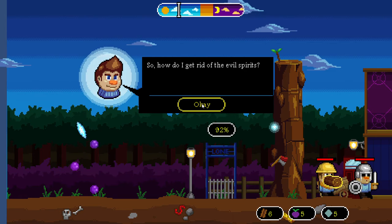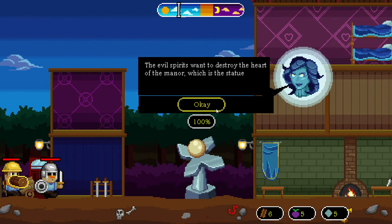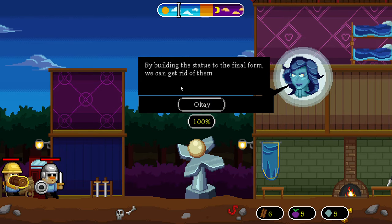That's super cool, spirit. So how do I get rid of the evil spirits? You need to restore the manor to its full stage. The evil spirits want to destroy the heart of the manor, which is the statue — this looks kind of beautiful. We're building the statue, and once it's finished we can get rid of the evil from the manor.